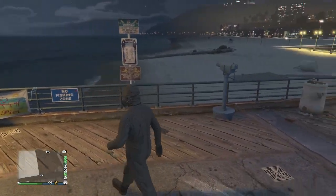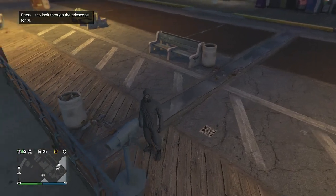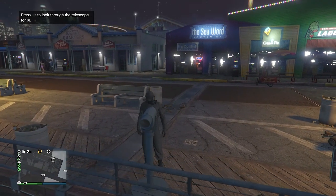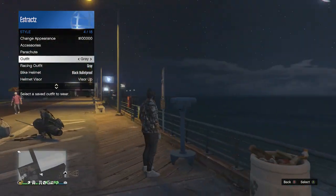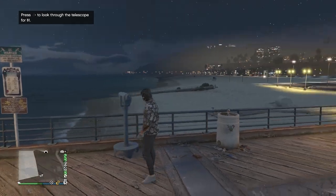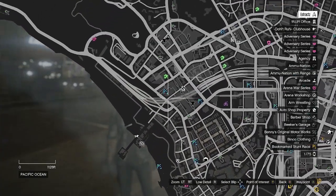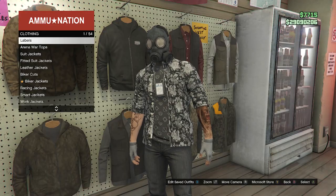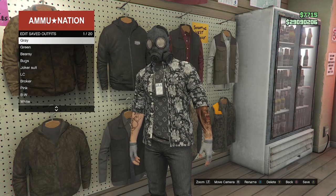When you find a telescope on the pier wearing the toxic mask outfit, do the telescope glitch — run past the telescope, hit right on the d-pad, your character glitches in place and looks towards the telescope. Your mask stays on with the recent update. Pull up your interaction menu, scroll to style, click on style, scroll to outfits, and equip the outfit we saved at the clothing store. Put away your interaction menu, walk away from the telescope, and the mask transfers over to this outfit. After your outfit looks like this, head to the gun store and save the outfit on slot one or slot 20 — or any slot if doing the heist merge.